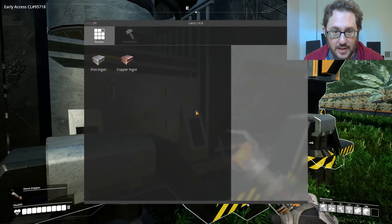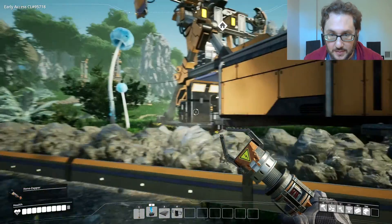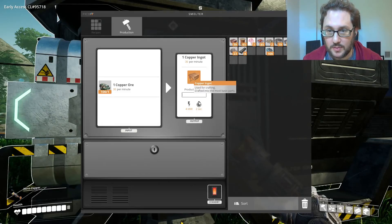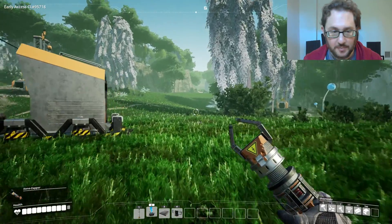All right, you're working now and you're just going to make iron ingots — plain old iron ingots. And then we have plates. You're making copper ingots, which we don't really need a ton of right now, but we'll just leave you there.